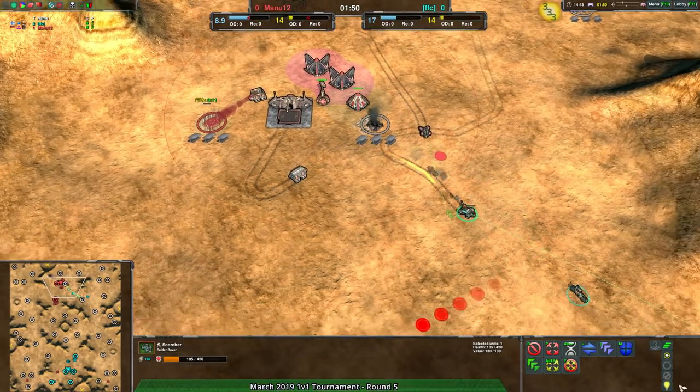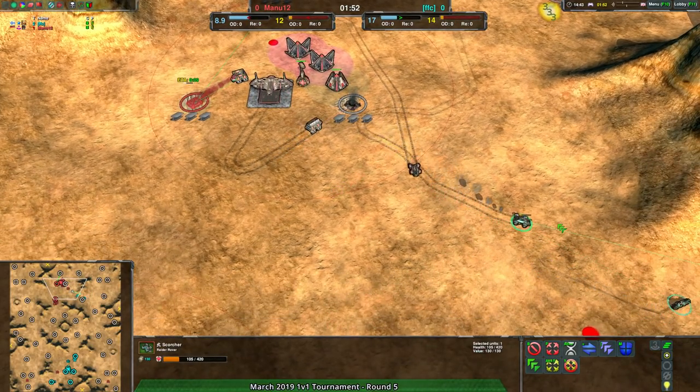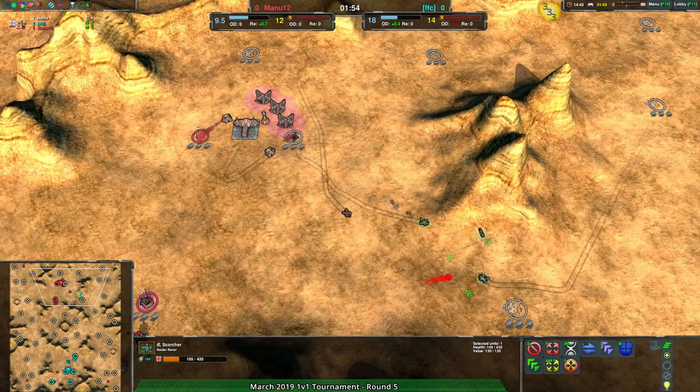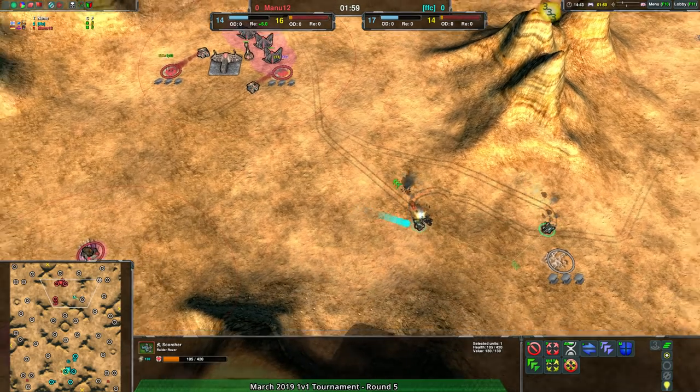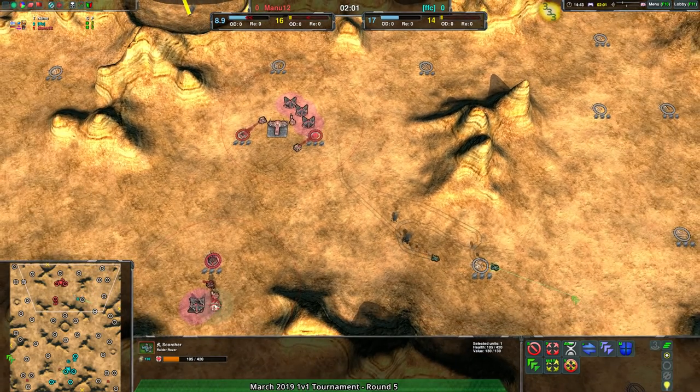Mana 12 setting up to make sure it's harder to rush in again. Metal Extractor going down for free — Scorcher gets out of there no problem. FFC, two Metal Extractors for free, and now getting a second Scorcher on top of the dart. This Scorcher is dead from Mana 12. FFC's doing a great job opening this matchup.